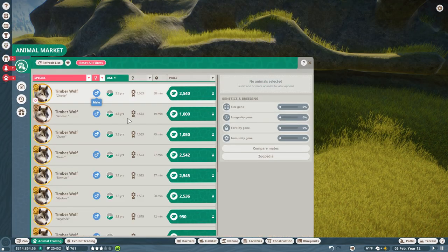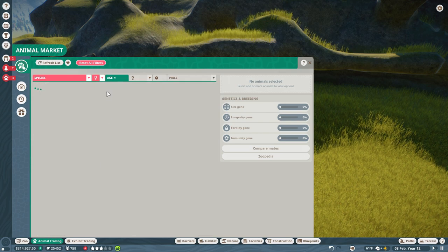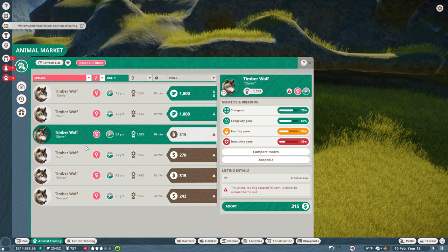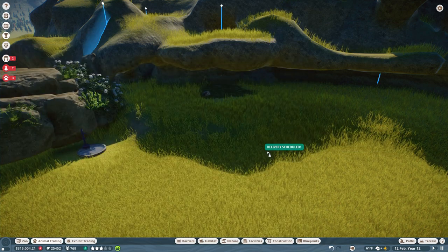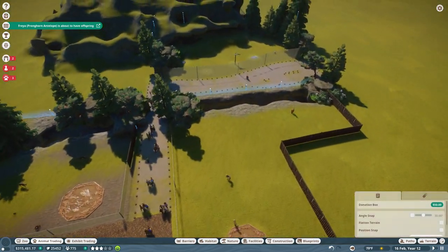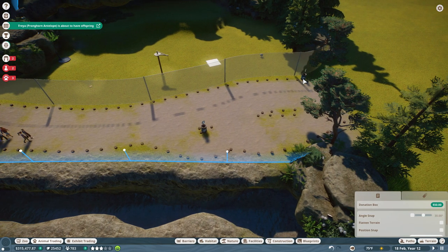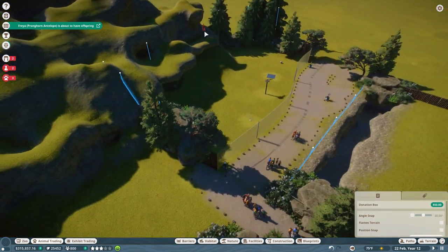Let's pick out a lovely, healthy timber wolf female for him. Let's see if we can find a gold-level female somewhere. Why are the females so hard to get our hands on? We're going to pick out the healthiest female that we have — I think it's going to be this girl right here. And move her in. Very excited about this. Let's also add in some donation spots. Meanwhile, our antelope continue to have offspring like the good antelope they are — thank goodness.